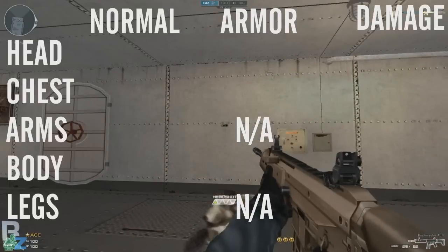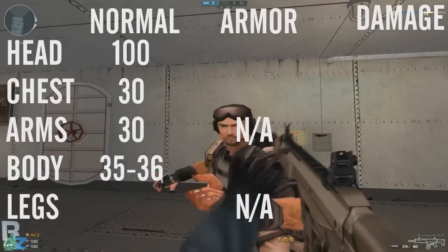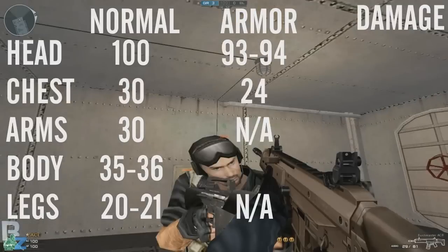At close range you're going to do 100 to the head, 30 to the chest and arms, 35 to 36 to the body, and 20 to 21 to the legs. With armour you'll do 93 to 94 to the head, 24 to the chest, and 28 to the body.